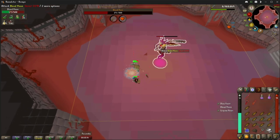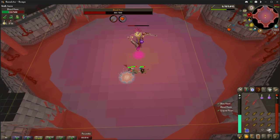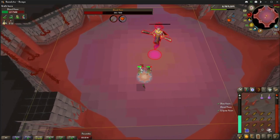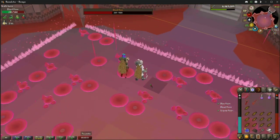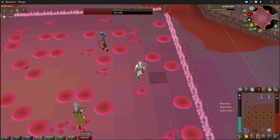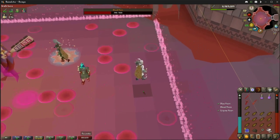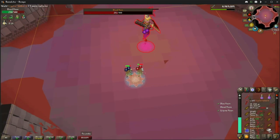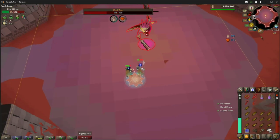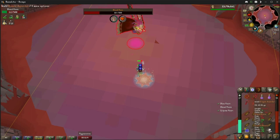It always goes clockwise. Next phase — easy. There are blood spots, don't stand on them. If one comes under you, move away; if it doesn't, don't even move. Highlighted tile, piety back on, and we're in. Chuck in some specs — boom, another one. Put your slash weapon back on.